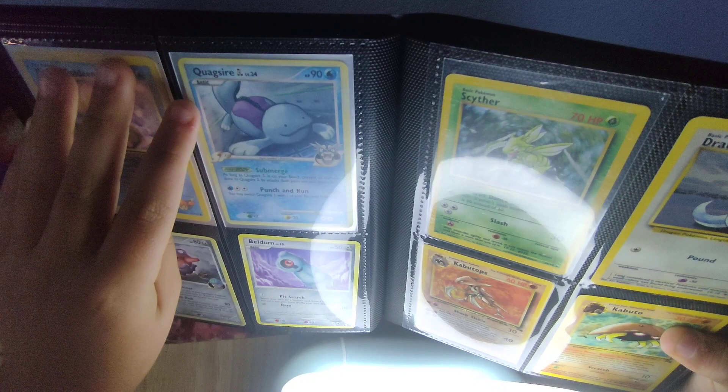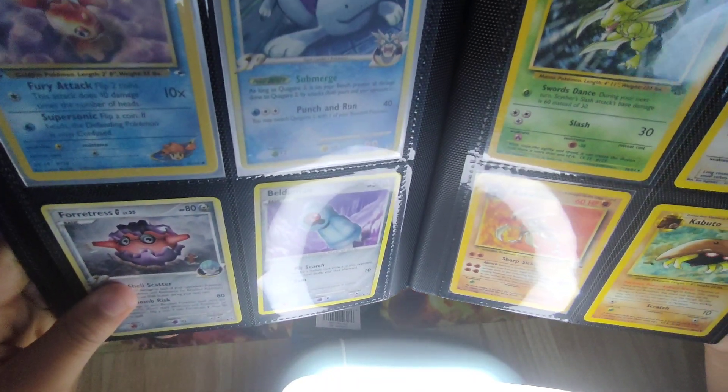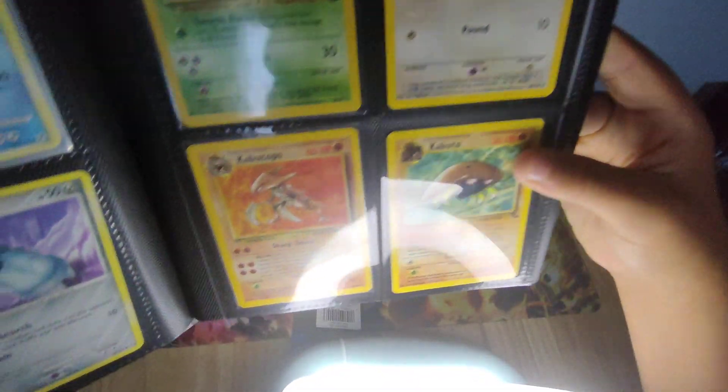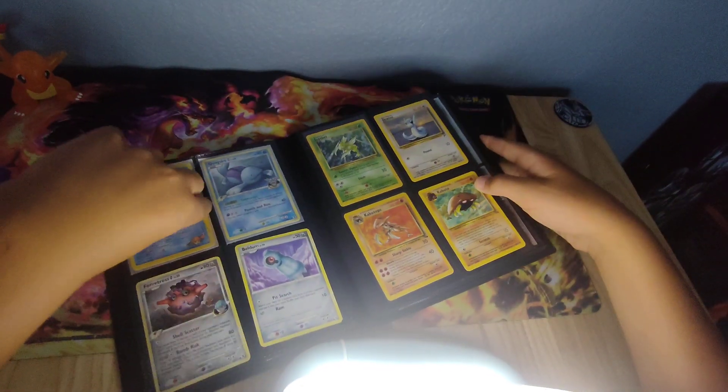Here's my quick overview of old cards: a Quilava level 44 from 2009, my Forretress level 35, Beldum level 10, Scyther from Jungle, Dratini from Base Set 2, Kabuto from Fossil, and Kabutops from Fossil 2. But this is my oldest card.